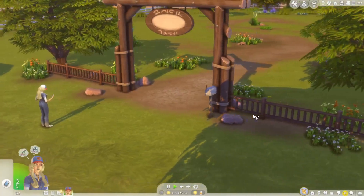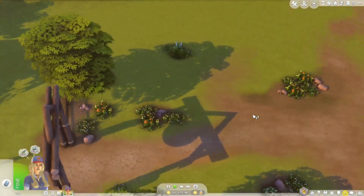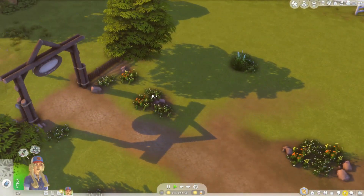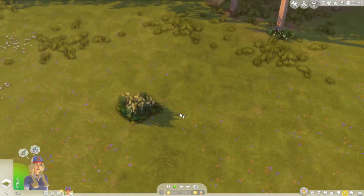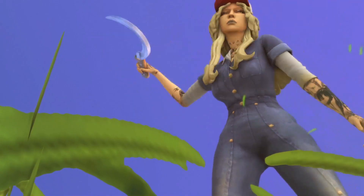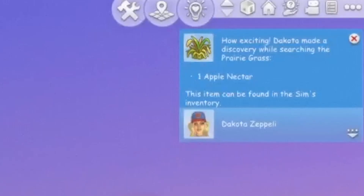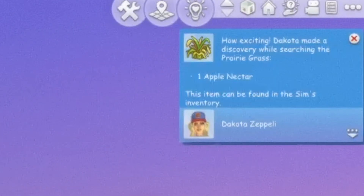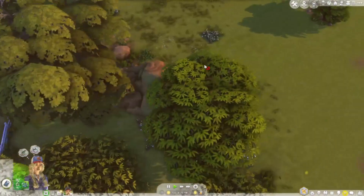Time to find some harvestables. There are a lot of plants — what's that prairie grass? Go harvest that. Dakota made a discovery while searching the prairie grass: one apple nectar. Let's keep looking.